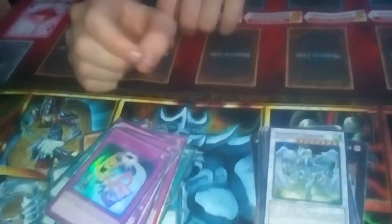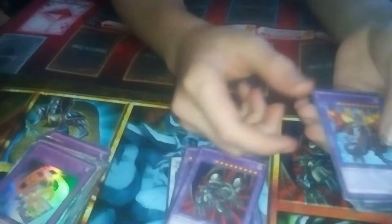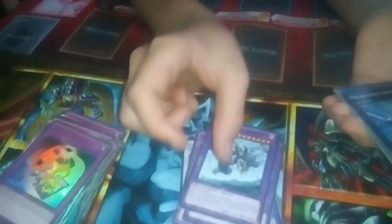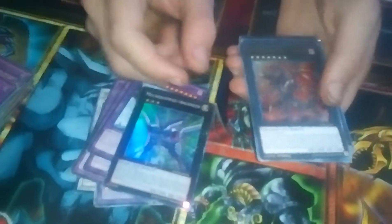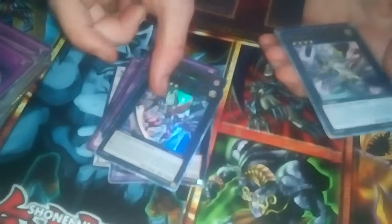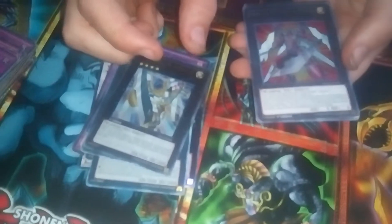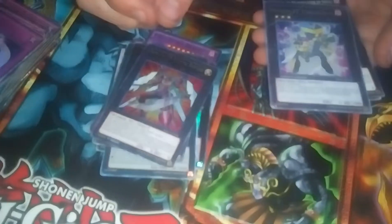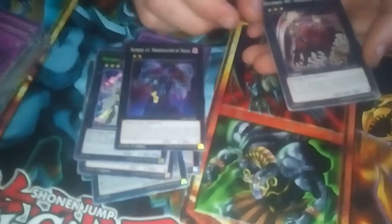For the extra deck: Stardust Dragon, Meteor Black Dragon, Five Headed Dragon, Black Skull Dragon, Archfiend Black Skull Dragon, First of the Dragons, Metquipped Engineer, Red Eyes Flare Metal Dragon, Chaos Number 39 Utopia Ray V, Chaos Number 39 Utopia Ray, Utopia, Number F-Zero Utopic Future, Number 34 Terror Bite, Number 43 Manipulator of Souls, and Number 48 Shadow Lich.